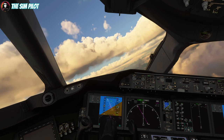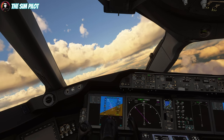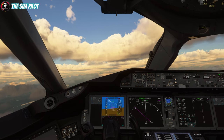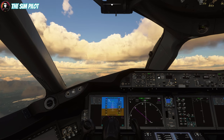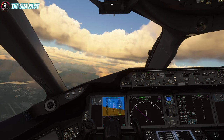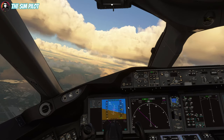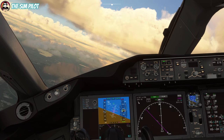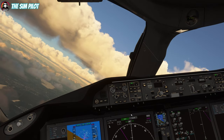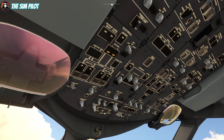We are nearing 10,000 feet. I'll level the wings here and keep going toward our flight plan route, then activate the autopilot. The autopilot will maintain 250 knots until 10,000 feet, then increase to 310 knots — you'll see that in a second. Now it's time to turn off our landing lights and taxi lights.